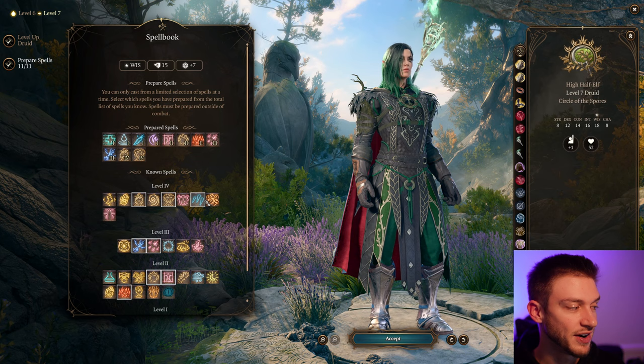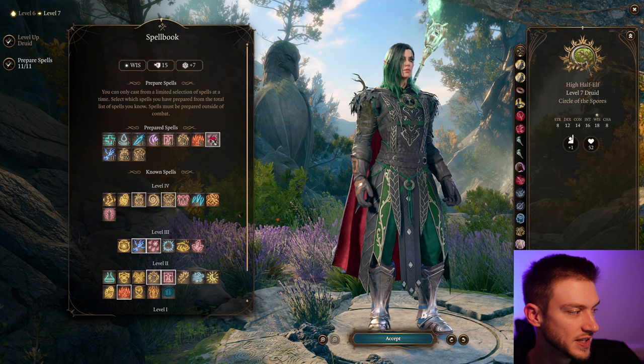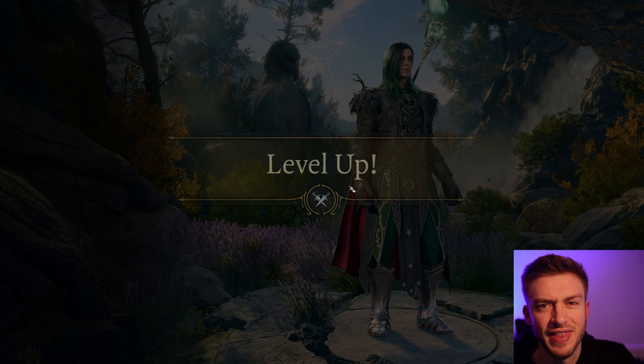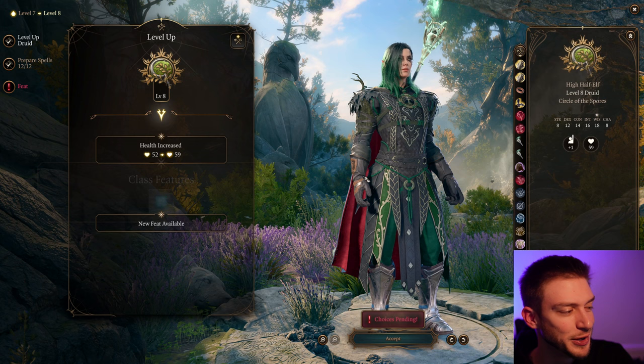We also get Ice Storm at this level. We can take off Sleet Storm and use Ice Storm if you want — it adds damage but doesn't interrupt concentration. It's really up to you. Level 3 versus Level 4 — but if you have spell slots, or I have a necklace here that replenishes spell slots, I recommend that alongside Potions.